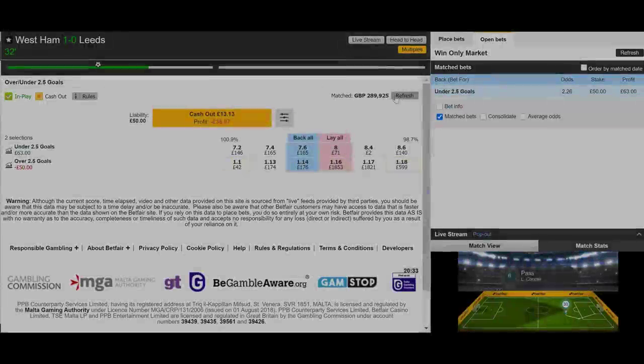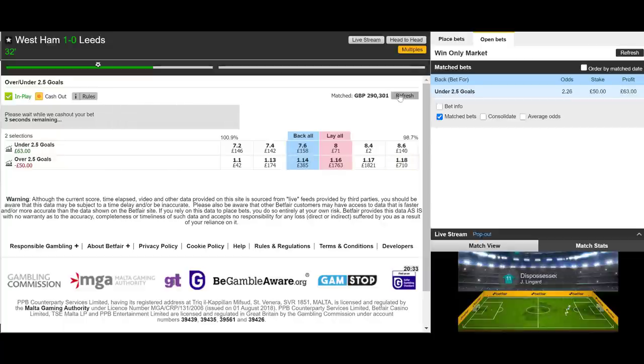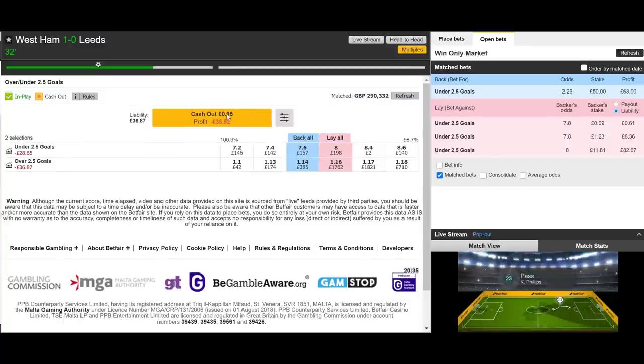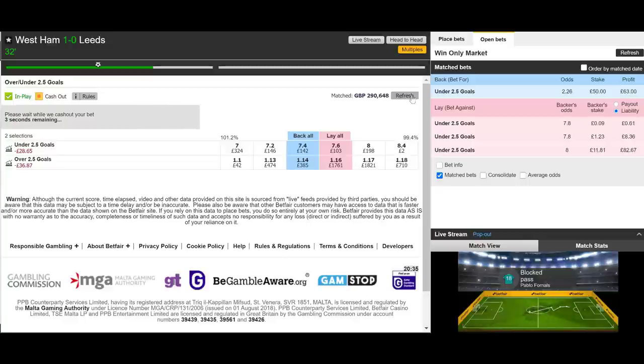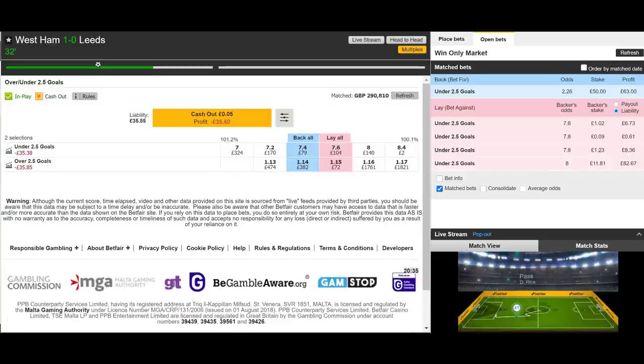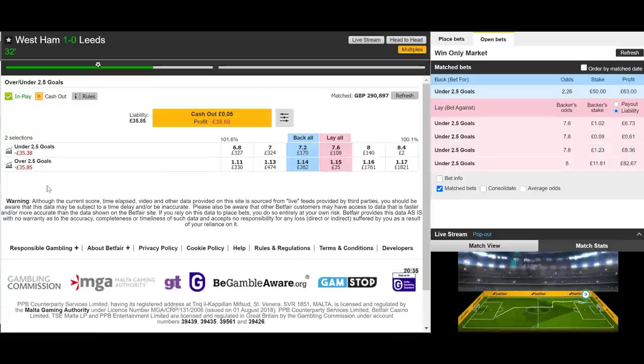The over/under 2.5 goals market is back at 31 minutes — but another goal goes in, so we're looking at a full loss on that one. We press the cash-out button and take the loss — around £36. We made £50 on the match odds market, so £50 minus £36 — we're up about £14 in the end. Chaotic, but we've made a small profit. Not really fitting our strategy, but a profit nonetheless. Let's move on.